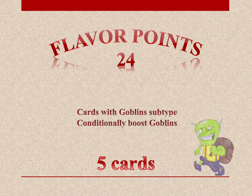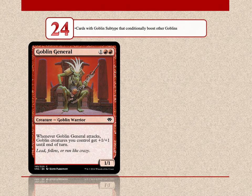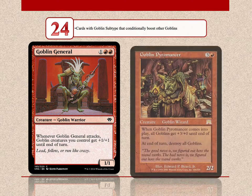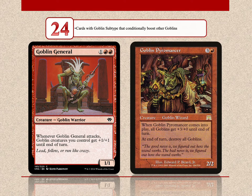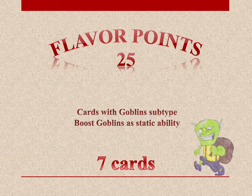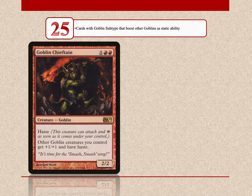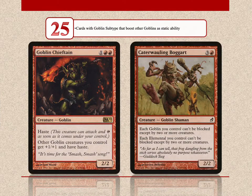Next we have 5 cards with 24 flavor points — these are goblins that conditionally boost goblins. Goblin General pumps your goblins each time he attacks, and Goblin Pyromancer pumps your goblins when he enters the battlefield. And finally, at the top of the scale with 25 flavor points are the goblin lords — there are a total of 7 of them. The best goblin lord so far is Goblin Chieftain. Caterwauling Boggart scores 25 points as well, as he gives all your goblins menace.